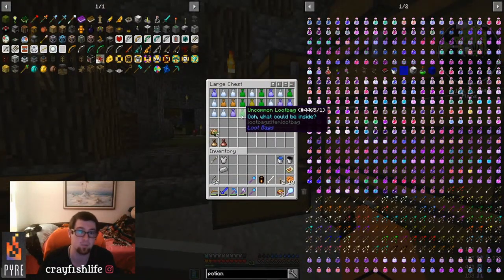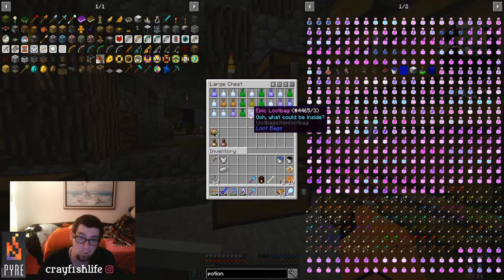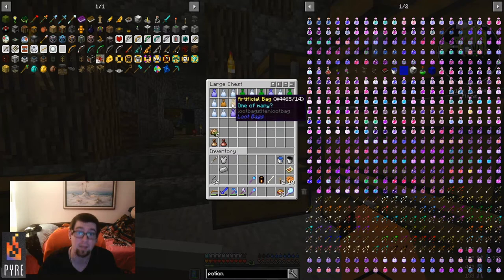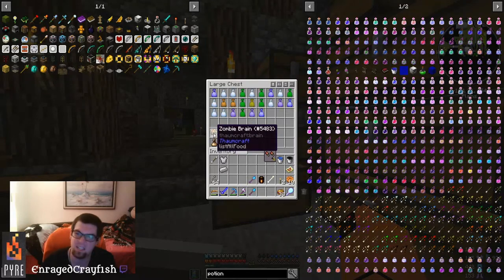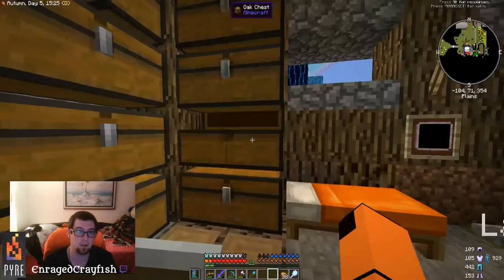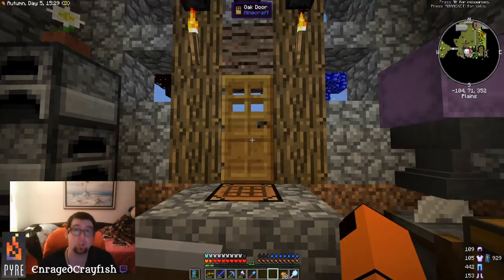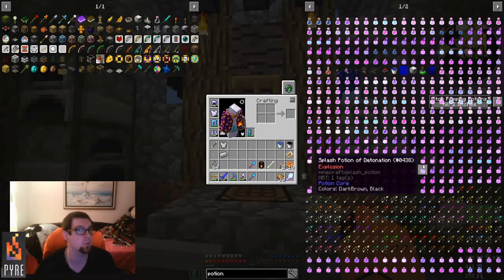Think of the tiers as white, green, blue, purple, gold, and then artifacts. You get all kinds of crazy stuff from these — zombie brains, all kinds of items. But let me show you where you're going to start.